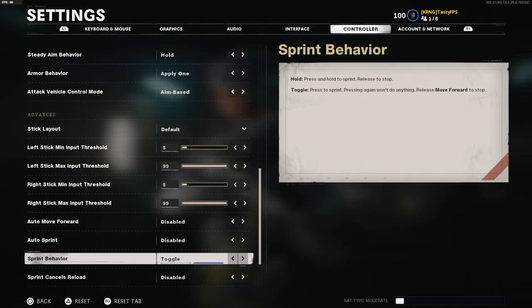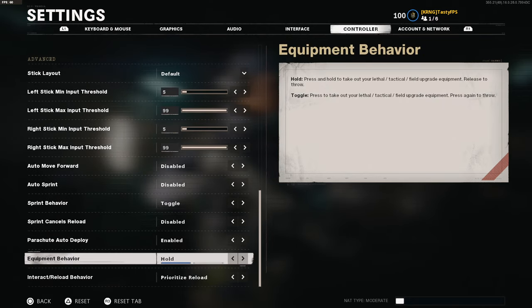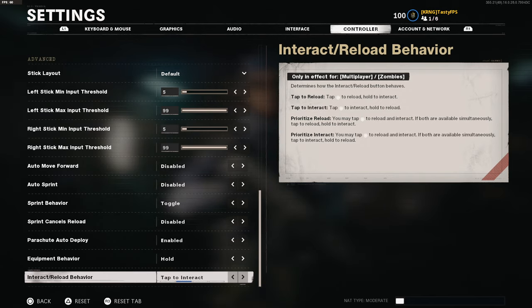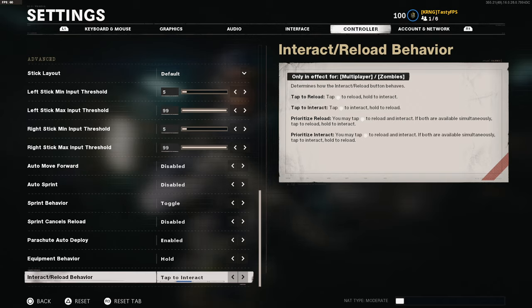There are a lot of default settings I haven't touched. One thing I do change is the reload option: I play tap to reload in multiplayer. If I'm playing Warzone I use the prior-size reload (contextual tap) option, like I did in Modern Warfare, because it's much faster for looting crates and picking up items. In multiplayer you don't need to loot, and with prior-size reload you might accidentally pick up a gun instead of reloading, which is annoying — so I keep it on tap to reload for multiplayer.